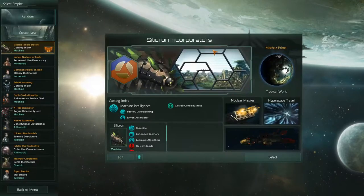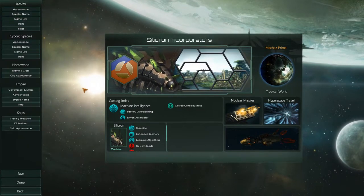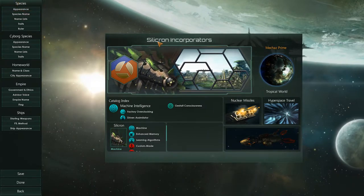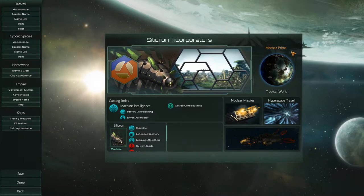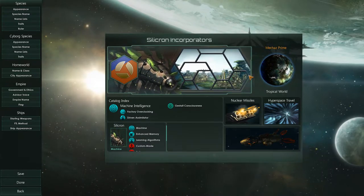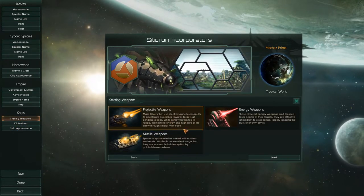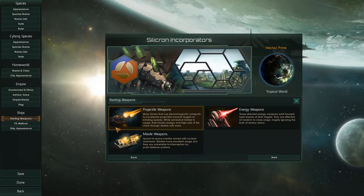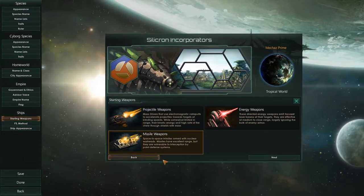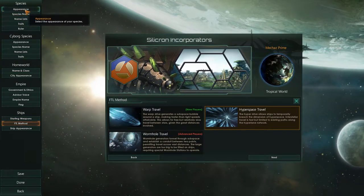We're going to go into the new game. I did already play around with the creation thing and I have put together our species — the Silicron Incorporators who inhabit Mechaz Prime. I'm not very imaginative, so I don't usually come up with very good names. I did mean to change the starting weapons; I kind of like projectile or energy weapons, but we'll go with missiles. I heard they're not so great, but just for the sake of being different.